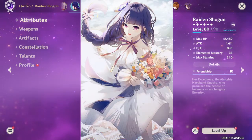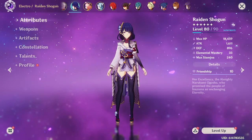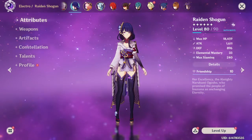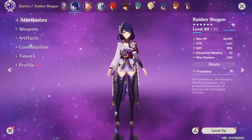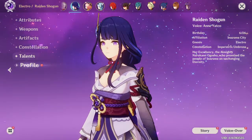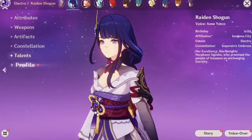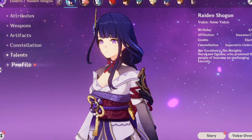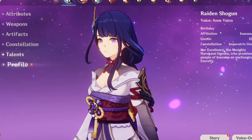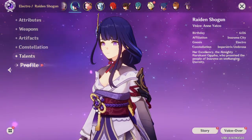Raiden Shogun is a DPS slash energy generator. In short, she lets you spam your team's bursts more often, much more comfortably. She isn't completely necessary to make certain teams work — the teams she slots into already worked even before she came out — but she does make those teams much, much more comfortable to run and even allows you to build a bit less energy and more damage on your team.